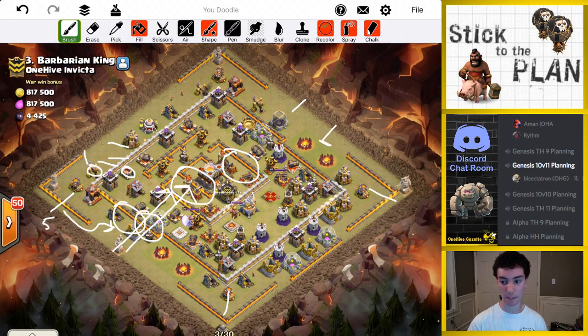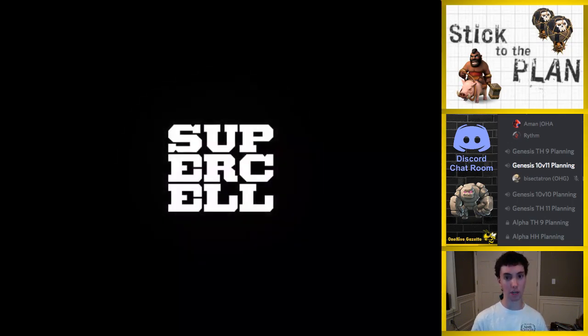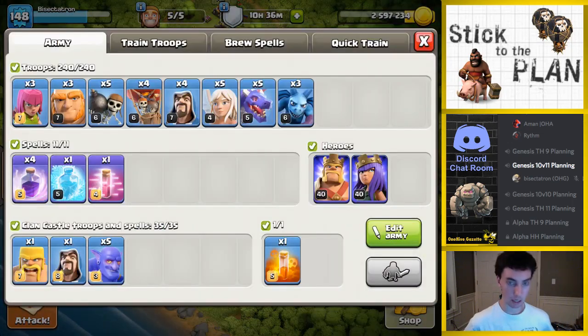That's the plan — a lot of talking but not that complicated. Let's go ahead and go into Clash of Clans. This is base number three, barbarian king. Let's give this a shot. Just making sure I have all my troops here — that's the CC comp I want. Got four rages: two for the queen, one for the king/bowlers, one for the dragons, as well as a freeze for the dragons, one haste, and a poison in the dragon area.